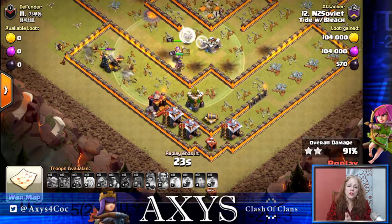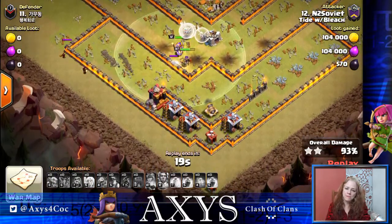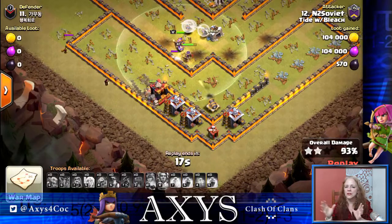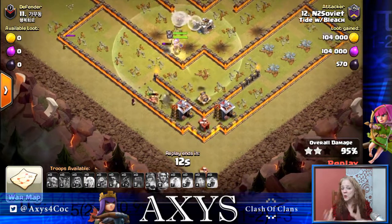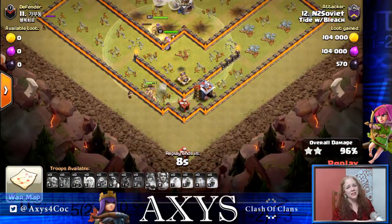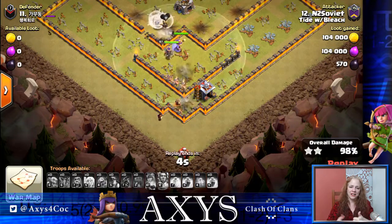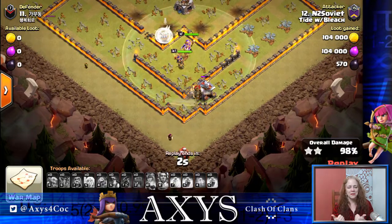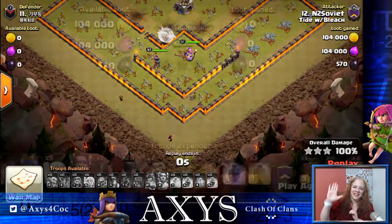As a recap: when you're attacking with miners, try and get a nice pathing going so that the miners will be able to swoop on through. I hope these attack samples will help you in your miner attacks. I hope you liked this video — please give me a thumbs up and do subscribe. Thank you for watching. Take care, bye-bye guys.